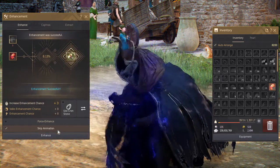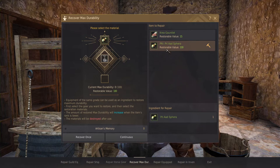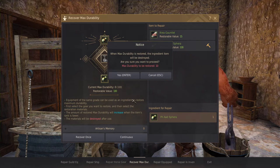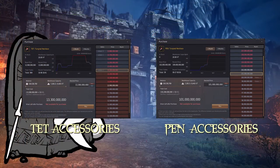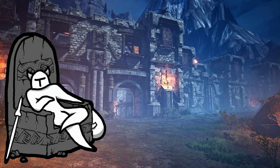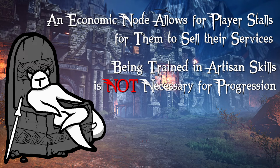In Ashes, as over-enchanting fails, your items will also lose durability on them, and cost materials and currency to repair. However, it also states that there's a chance that your item will be destroyed completely, which will massively increase the value of items with high over-enchanting levels on them, as reflected in the prices of BDO's accessory items, which are also destroyed upon failure. This progression system works; however, as players have shown, having complete progression tied to this kind of system is widely disliked. As a side note, within an economic node, players will be able to set up player stalls where they can sell their enchanting services to other players, meaning that you don't have to be an enchanter yourself to progress your gear. To perform some of these higher level over-enchants, you will probably need to be proficient in the scribing artisan skill.